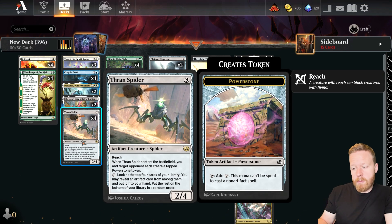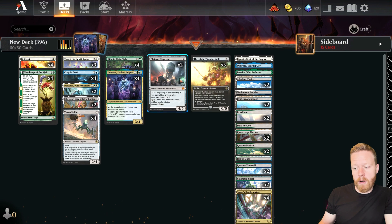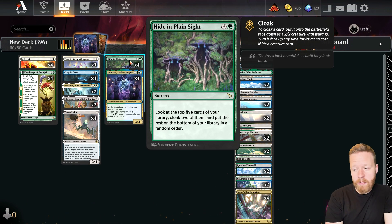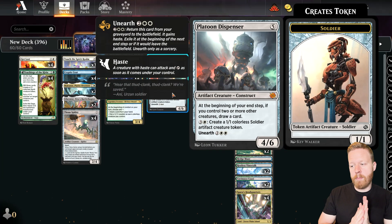Thran Spider is a colorless creature that gets pumped by Vanifair, also gives us a Power Stone which can be used to ramp into our bigger artifact creatures. Then we have Hide in Plain Sight — four mana, look at the top five cards in my library, cloak two of them and put the rest at the bottom. It makes two colorless creatures that can potentially be flipped up as well. I'm also playing Platoon Dispenser — a colorless creature that I can mana sink into to make more colorless creatures.